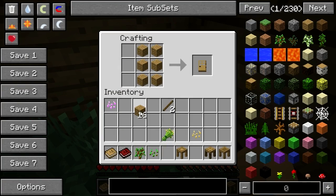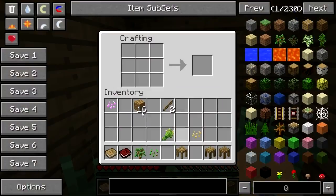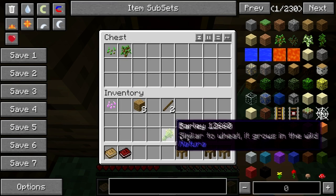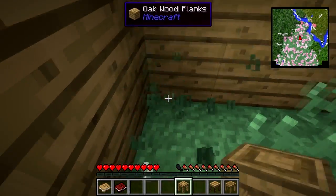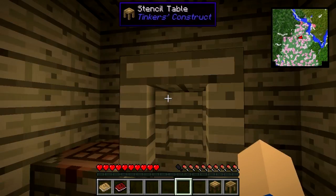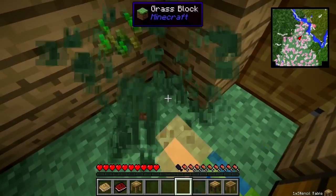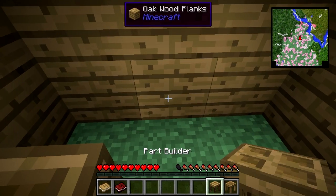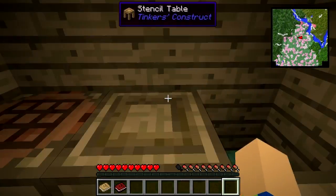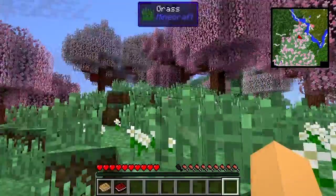A door and a chest. Drop some of the stuff in there — excellent. And then I can put down a stencil table, maybe I'll put the stencil table there. Let's get rid of the natural flooring. It ain't a hole in the ground, so don't complain.